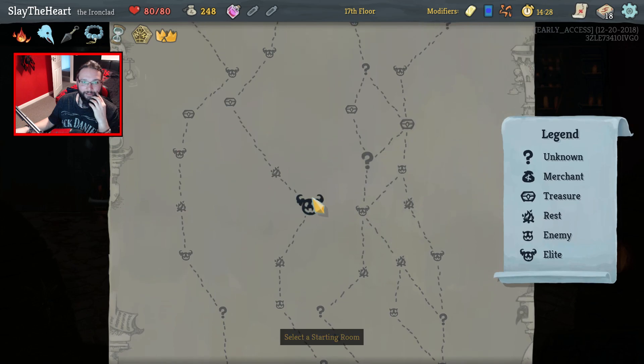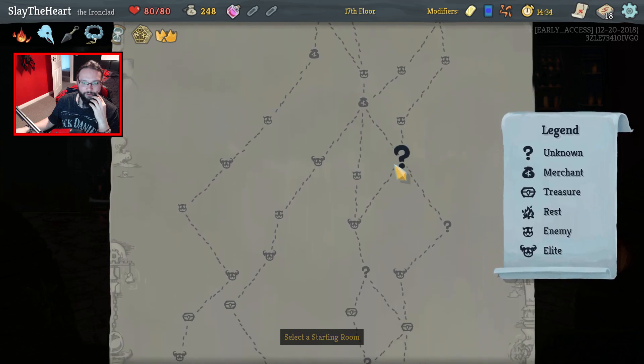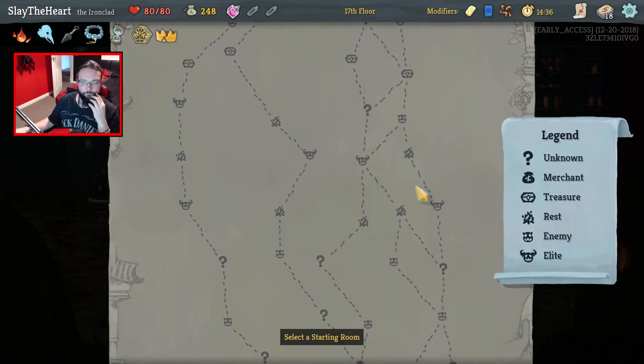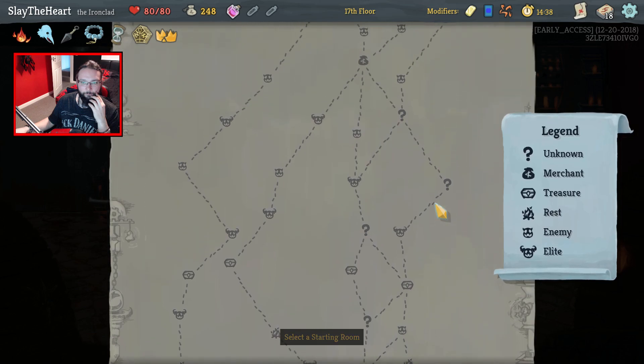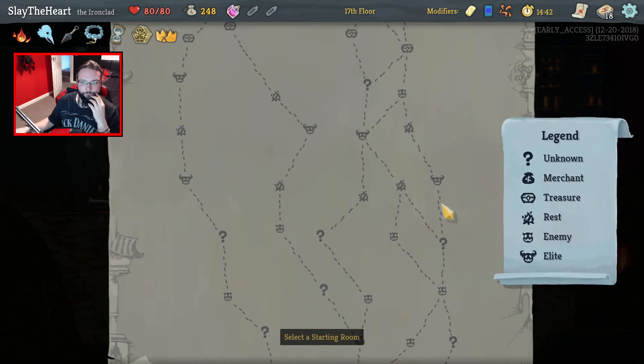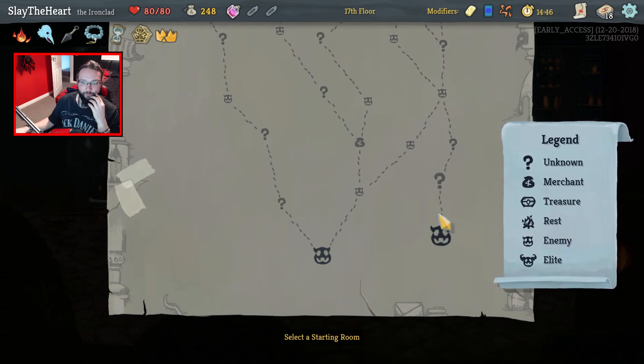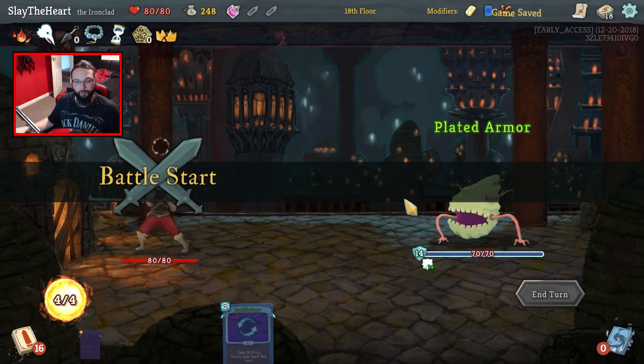We want it in our deck if at all possible. Right — we want to go faster, we want to try and get light speed. You guys are one, you're all two, and a late shop. Rest first then elite — no, elite then rest. I prefer that way around. Let's go this way, there are a few more question marks.